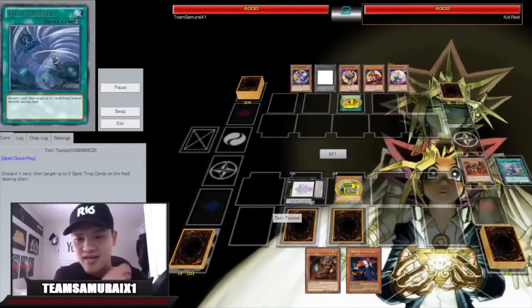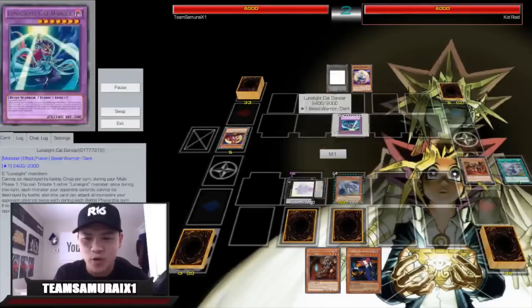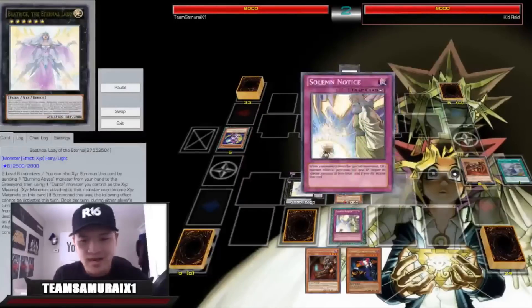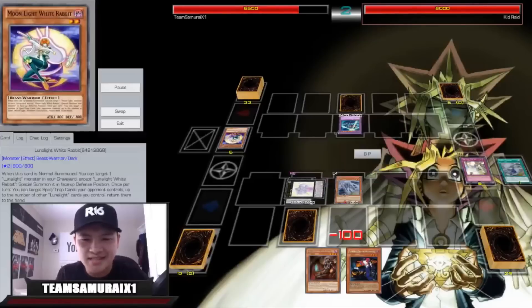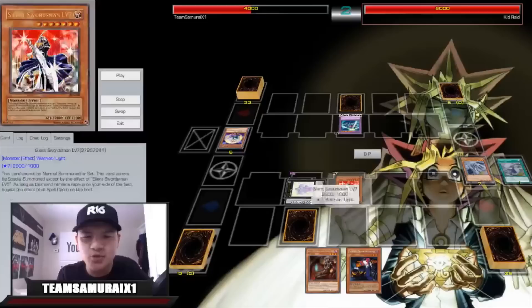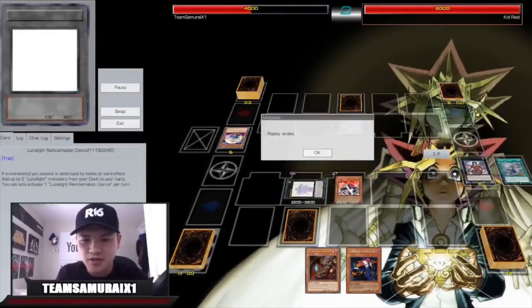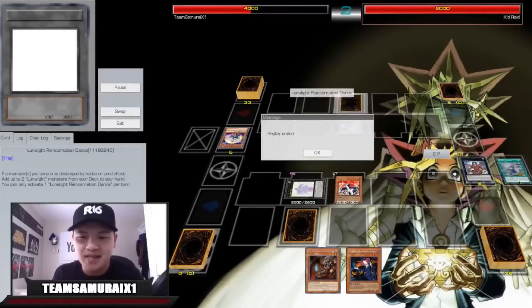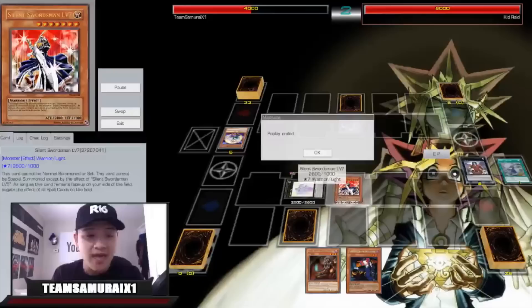Silent Swordsman gains 500. He activates Tenki — I negate that. Moonlight Chief adds Polymerization, Polymerization activates, but it doesn't matter. He sets one back row and attacks — I don't know why he attacks into it. I bring out Silent Swordsman Level 7 and I'm telling you, he can't win now — I have the lock. In the end phase, Beatrice activates. Dante adds back Seer, so if I normal summon Seer I can go into another Beatrice next turn — double Beatrice with Silent Swordsman Level 7. He can't beat this board and basically just scooped.